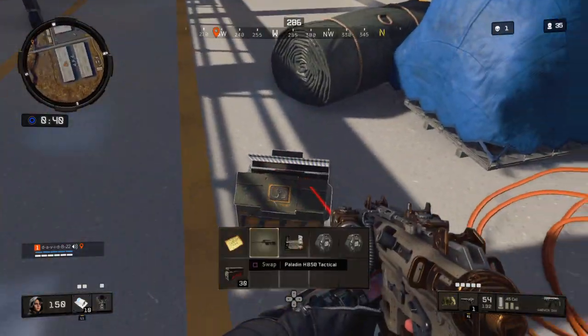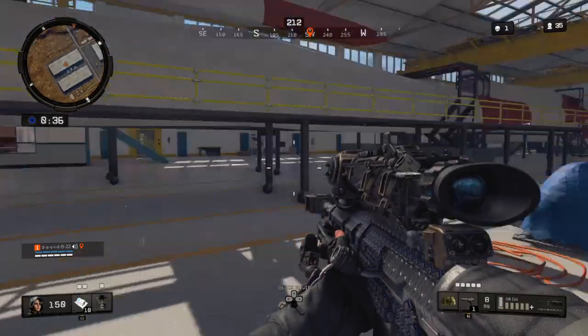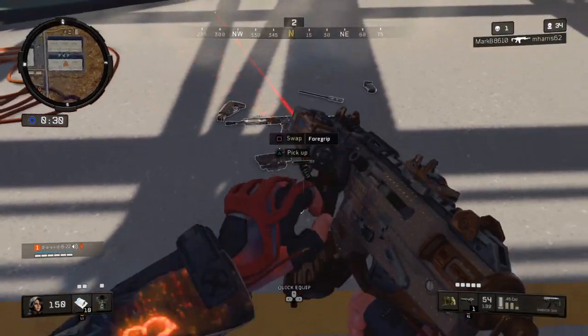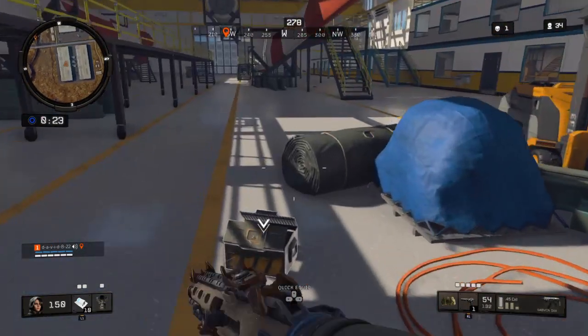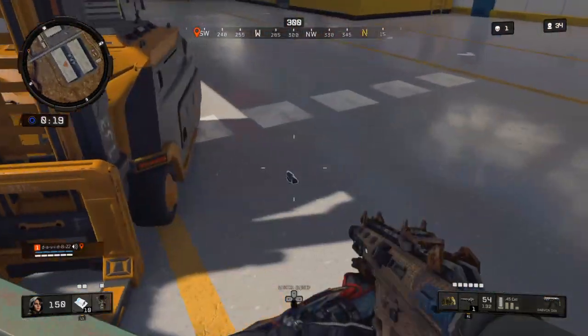I'm gonna keep this game going. This is one of the skins I got — it's called the Stealth Hex. It's one of the challenge skins and it costs 30 cans. I have everything else so I guess I'll take two barbed wires just for the heck of it. Circle collapse imminent — let's see how this goes.